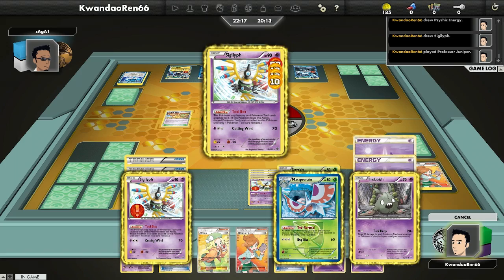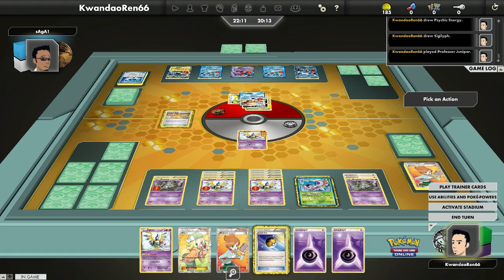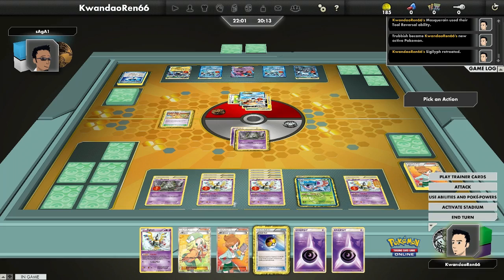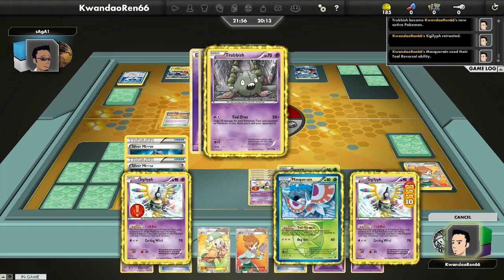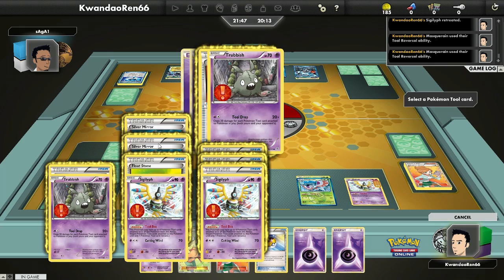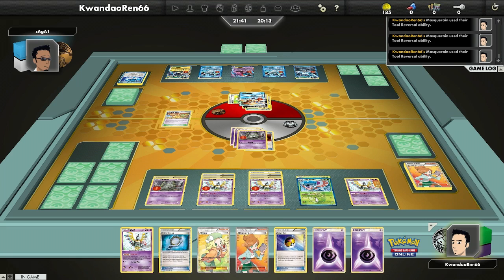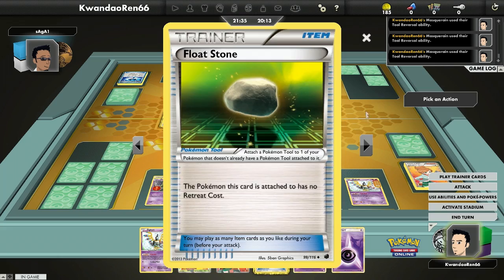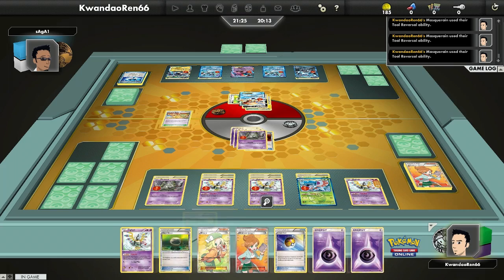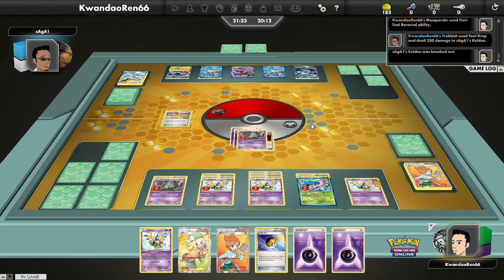I'm going to drop a Silver Mirror on the Trubbish I plan on promoting. I do some Tool Reversal — Float Stone goes back in my hand off of that one to retreat the active one and go into my benched Trubbish. I'm realizing Sigilyph has two mirrors, so I don't need to put a Bangle — that's kind of reckless. Trubbish is going all out with the Bangle. Tool drop on the Keldeo for 230 damage.